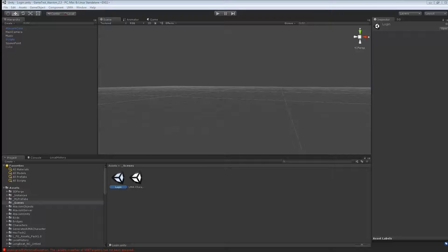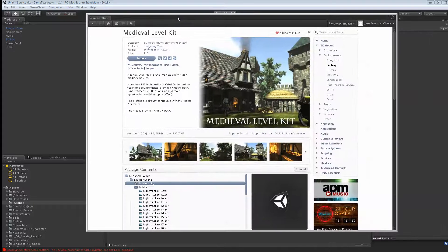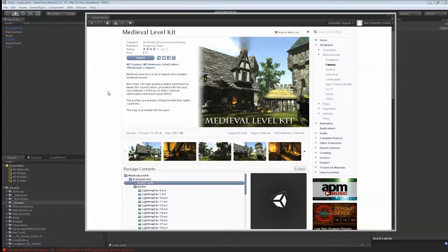For today I'm going to use an asset called Medieval Level Kit. As always, the link will be provided in the description. It's a $15 asset, it looks really nice and it's really easy to learn from it or create claims.